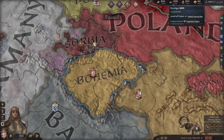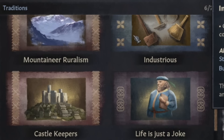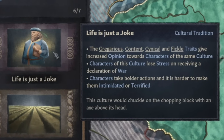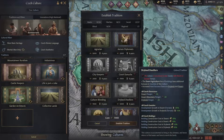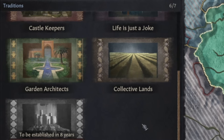First of all, we take some of the prestige and reform the Czech culture once more. We already have all of these wonderful traditions, like industrious and collective lands. We get to add one more tradition, and I know exactly which one — we have to stick to the tall and wide. Parochialism it is. Establish the tradition. And to believe that's the last tradition we're ever going to establish.